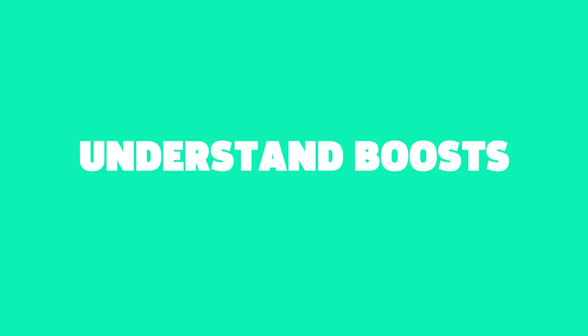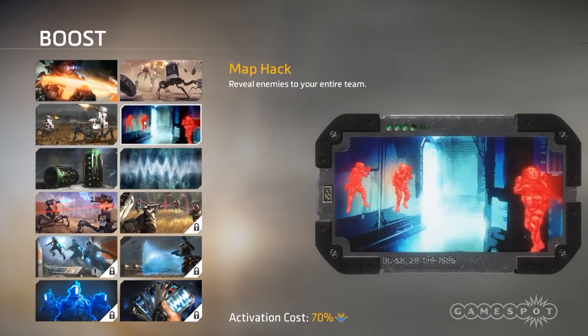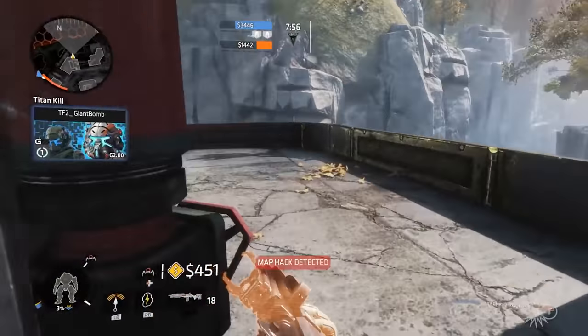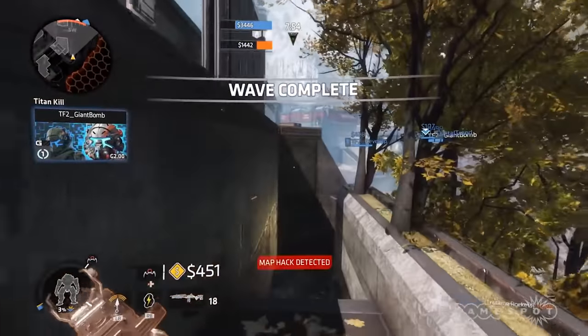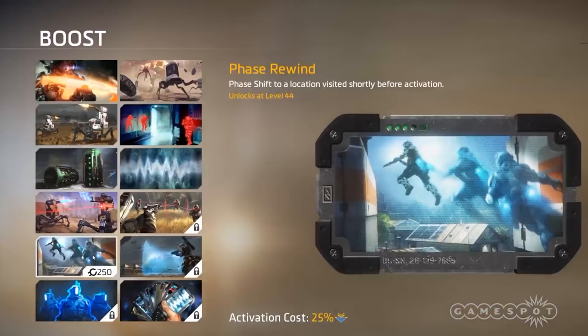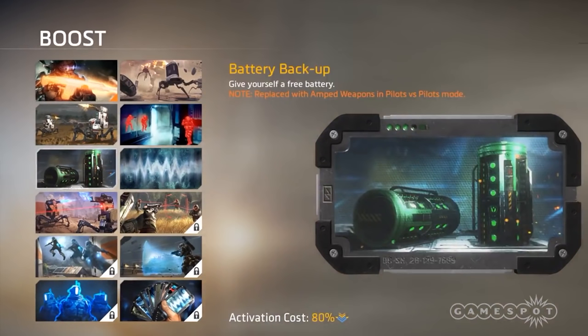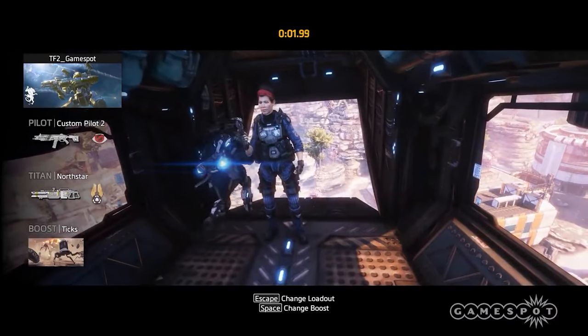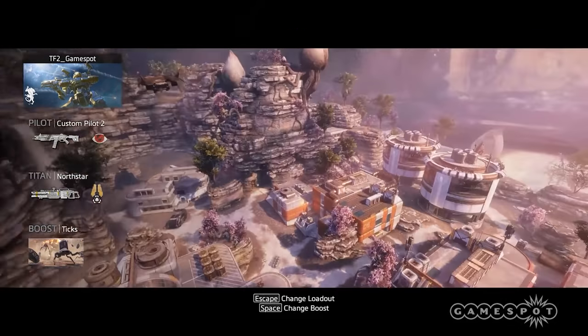Tip 10: Understand Boosts. Titanfall 2 contains items called boosts, which are equippable enhancements you can use once your Titanfall meter reaches a certain percentage. For instance, the map pack boost reveals enemies to your entire team once your Titanfall reaches 70%. There are plenty of boosts to choose from, so it's important to figure out which one works for you — but choose wisely, as you can only equip one boost at a time and they cannot be switched mid-match.